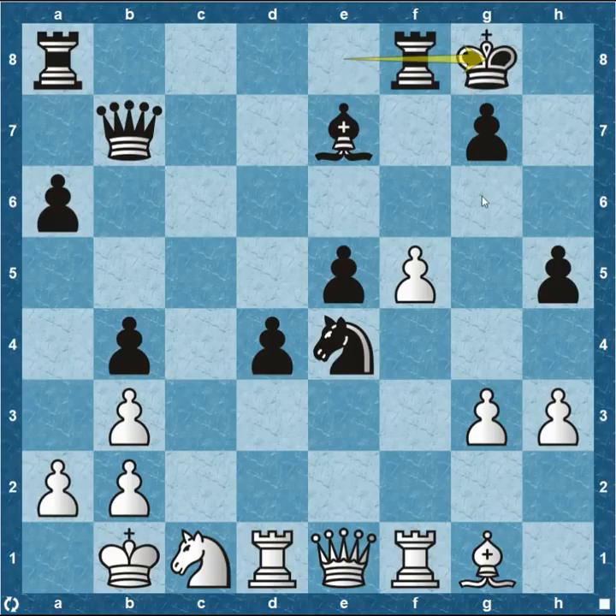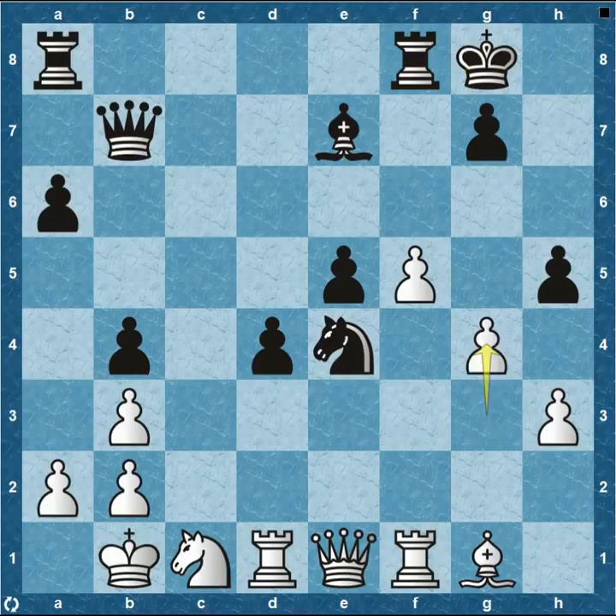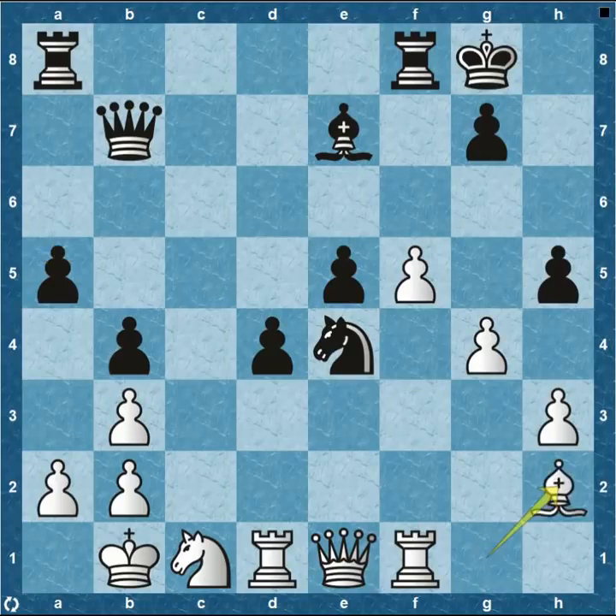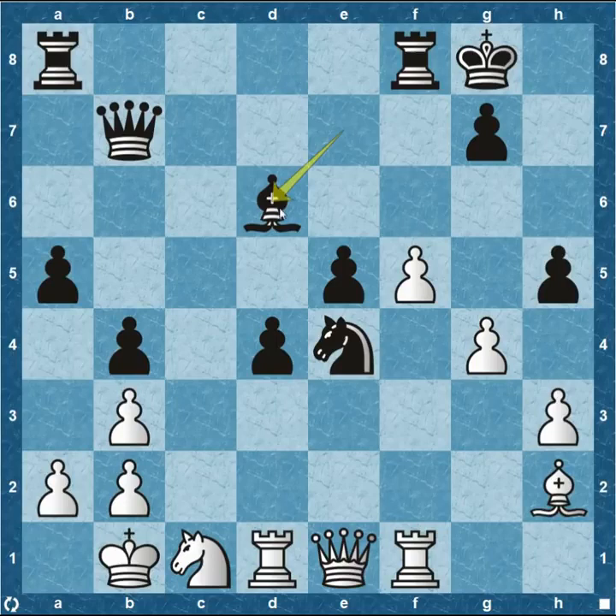Nakamura decides to castle kingside — not for king safety, but to get his rook over. For the time being, he thinks it's better with his king on g8 than e8. Pawn up to g4 from white says he has to attack on the kingside since nothing else is going for him with all his pieces on the first rank. Then pawn a5 — let's attack on the queenside. Bishop h1 attacking the pawn. Bishop to d6, a nice central square, and Nakamura's bishop is locking down center control with those pawns.